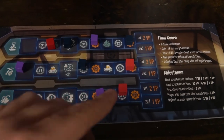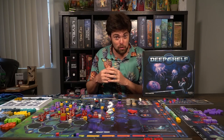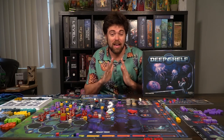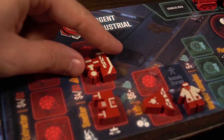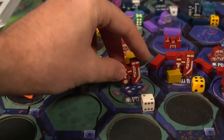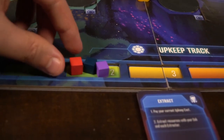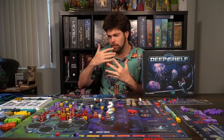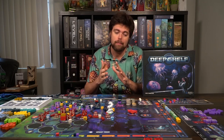Deep Shelf is a 4X game minus one X — you're not exterminating anything, unless you count exterminating resources. The main objective is to gather and refine resources, build your facilities and upgrades, and move across the science track. It's all about exploiting the land and utilizing resources to generate currency and make your facilities better. You're a resource engine pumping and trying to build deeper into the depths, but beware — in the depths lurks a dragon that will mess with your facilities.